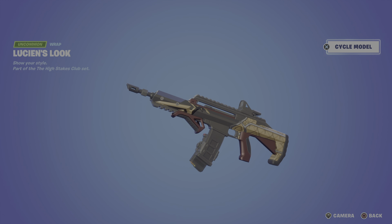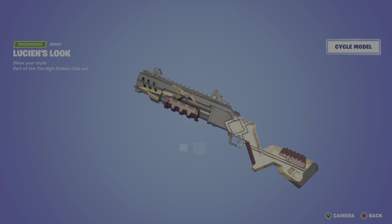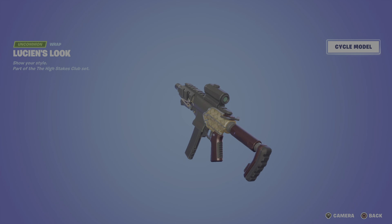Moving on to the last item for Lucian West, we have the Lucian's Look wrap — not animated or reactive. None of these wraps are, but they do suit the skins really well. You've got the ability to cycle through various different weapon models.